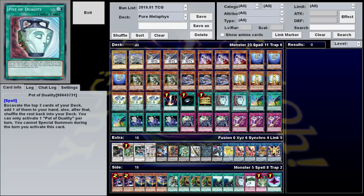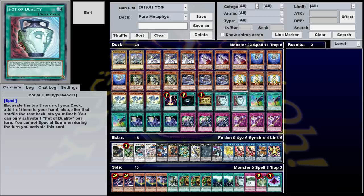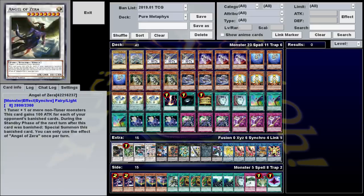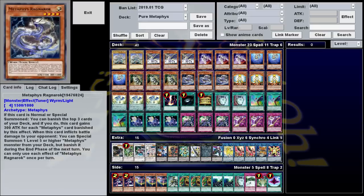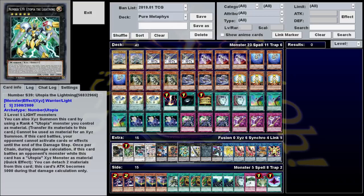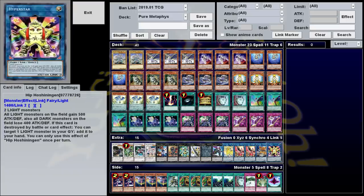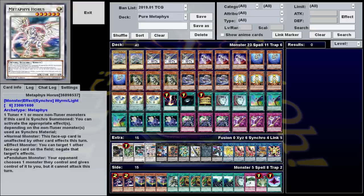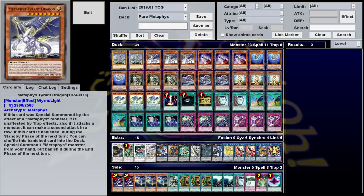Speaking of the extra deck, feel free to run pretty much whatever you want in here. Ragnarok is a level 4 tuner, which gives you access to level 8 synchros, rank 4 XYZs, and a whole bunch of link 2s — quite a few options, including some high-level XYZs if you want to make use of your high-level monsters.